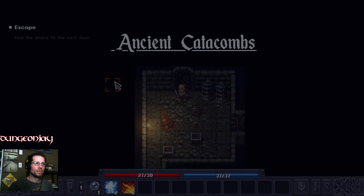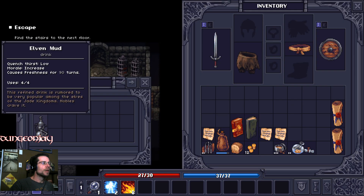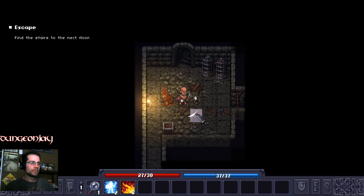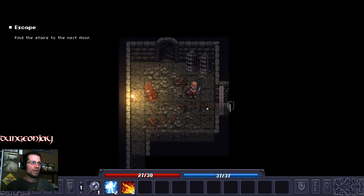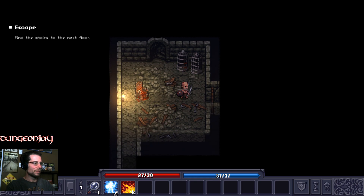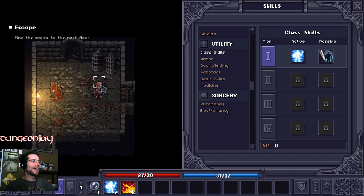It's loading. Ancient catacombs — find the stairs to the next floor. Another potion: Elven Mud. It quenches thirst, increases morale, and causes freshness. I'm not sure what that means but I've got it. 'Against the Odds' — active, your health can't drop. So I've picked up a passive skill. Let me look at my skill tree. Against the Odds — so I can't die for four turns.